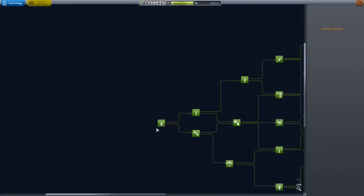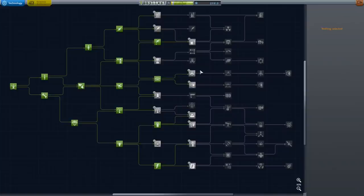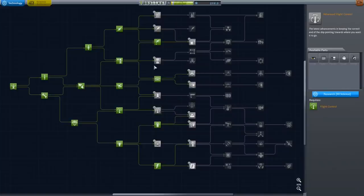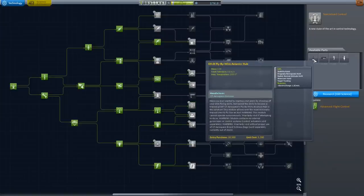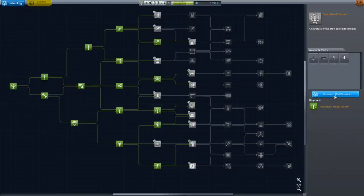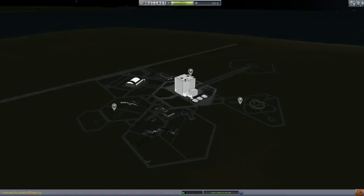Now I need to research a couple of things before building the rocket. We've got 260 science to spend, so I'm going to take advanced flight control. You might think you'd want to take landing, but basic struts will do fine. Then I'm going to take specialized control - this is for the SAS unit, which gives you SAS without needing a pilot. That's very handy because we're going to take a scientist on this flight. Jeb has already done the piloting - he's done the flyby of the moon and worked out all the trajectories. Now they're sending a scientist to bring back loads of scientific data.